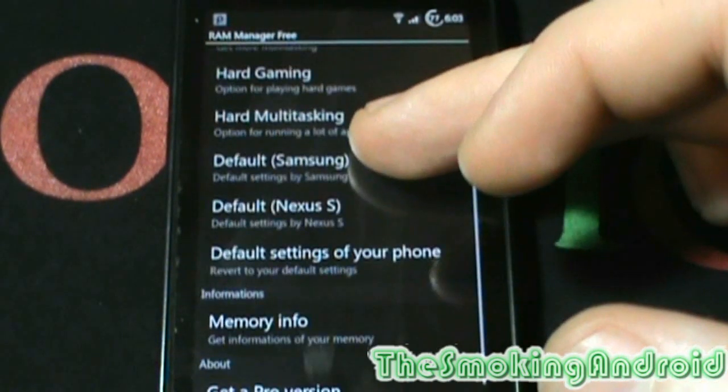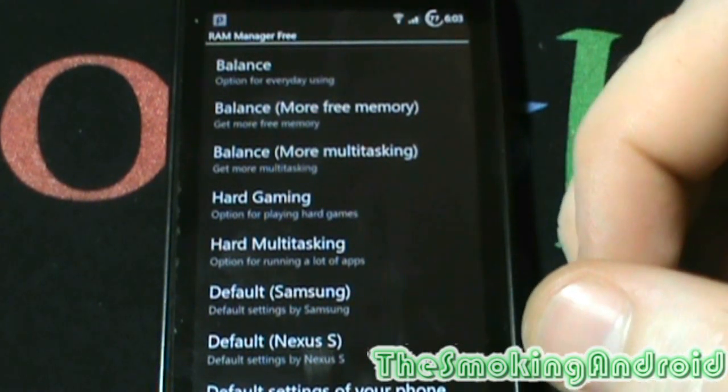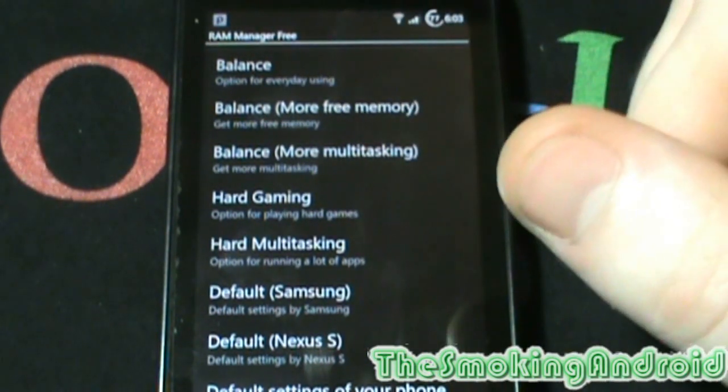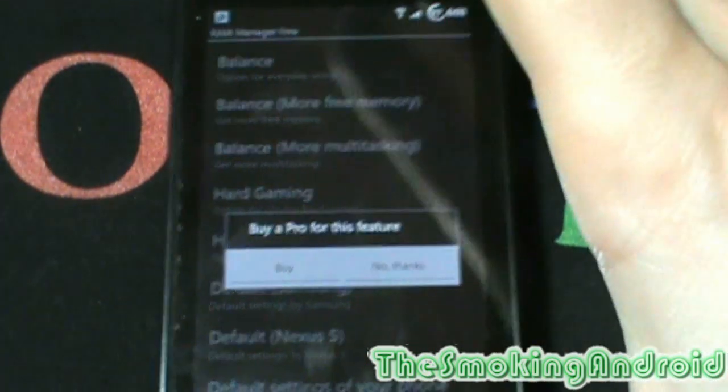Now there is a paid version and I'm using the free version. The free version only has the standard Balance option, which I find is enough for me to be honest, but the paid version opens up all the other options.